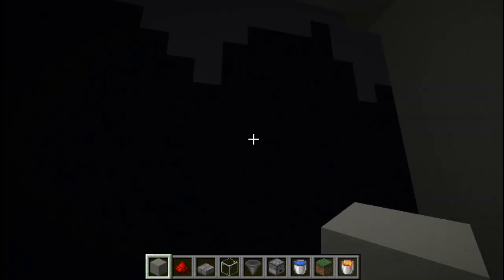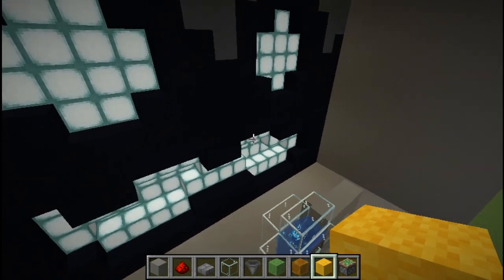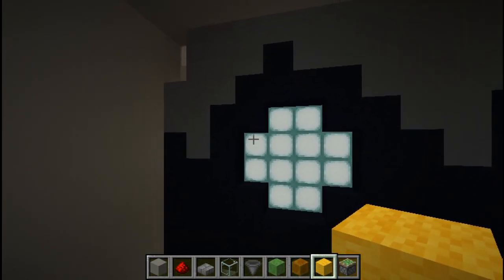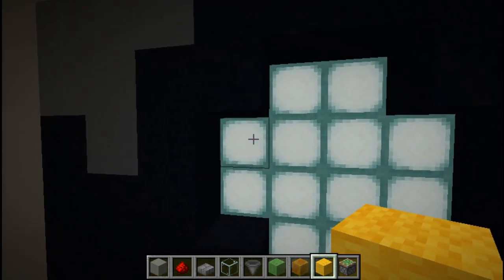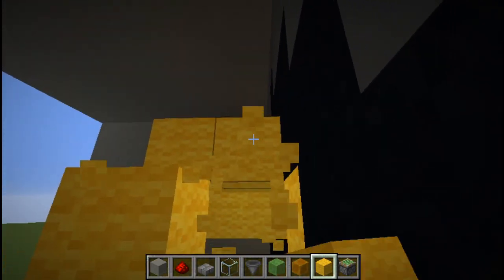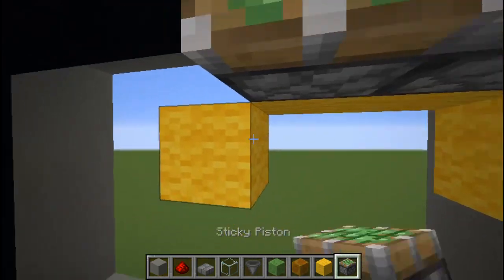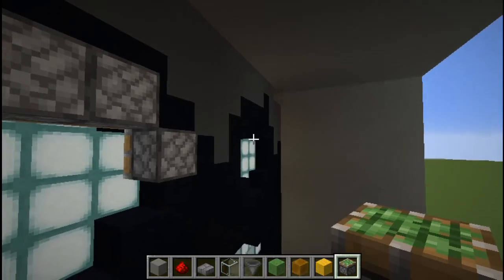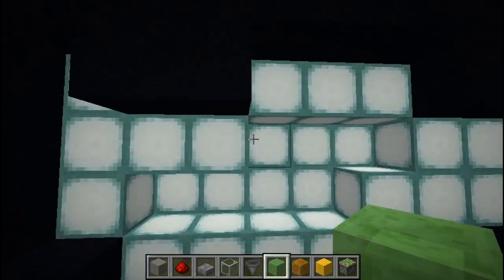Before any circuitry up here, break out all the blocks behind the eyes and behind the moustache. For the eyes, each of the top four sea lanterns needs a piston. Place three temporary blocks out from each, break all but the furthest one, then place sticky pistons facing towards the eyes. Remove the temporary blocks. Do the same on the other side.